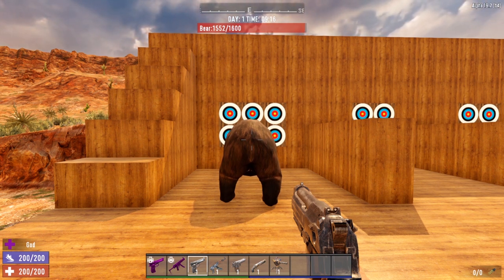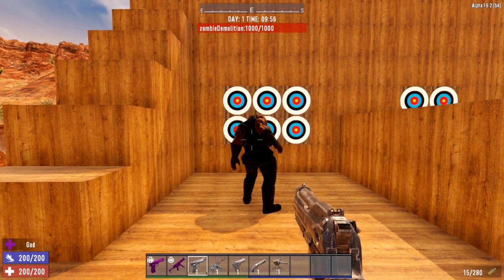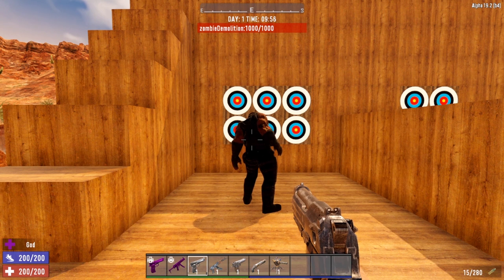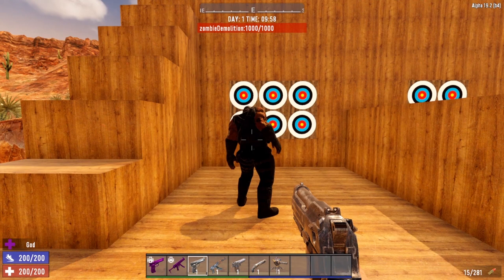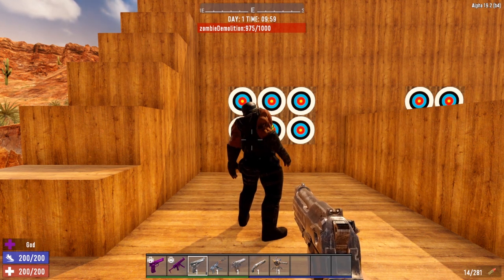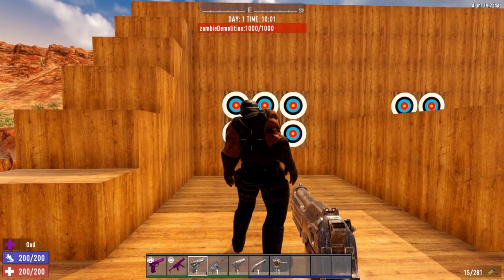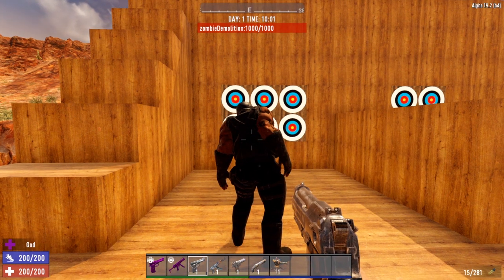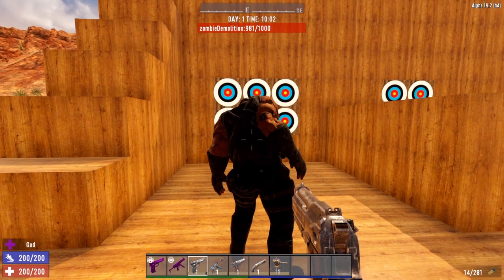So what's the point of the armor piercing round? We're going to do this again, but against a heavily armored zombie. Let's see what happens against a heavily armored zombie — for this test we are going to use the big boy, the demolition zombie, and see how much damage each of these ammo types do against the demo. First up is the 9mm regular standard round — that did 19 points of damage. Now let's try the hollow point round — that did 25 points of damage, which actually did more damage than the standard round. And now let's try the armor piercing round, which should do a considerable amount of damage against the demo zombie because they are heavily armored. But it only does 19 points of damage.